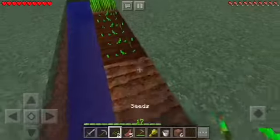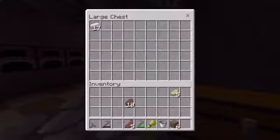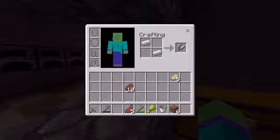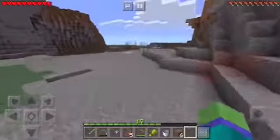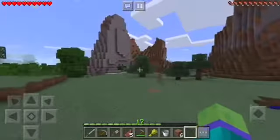Boom, boom, wham, wham — there we go! Easy one: shears. We only need two iron — that's one, another one, there we go. Now we got shears! All we gotta do is find some sheep and shear them. Shouldn't be too hard — I saw cows so there should be sheep somewhere close.